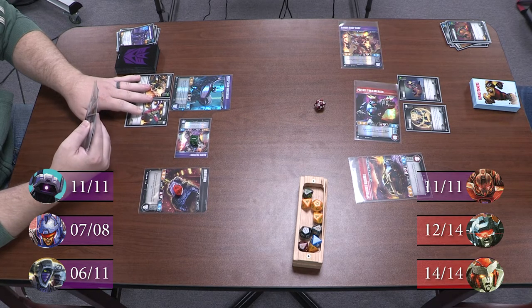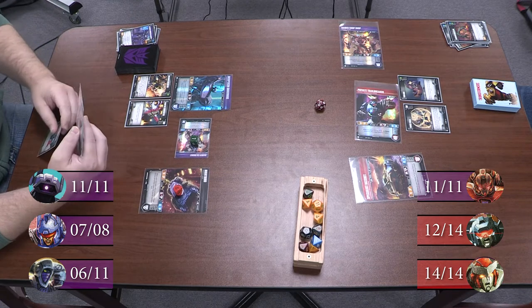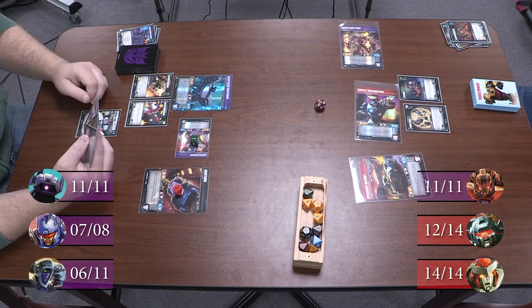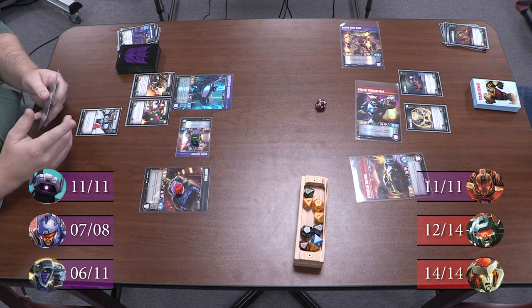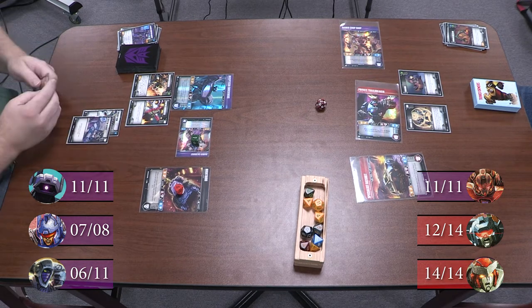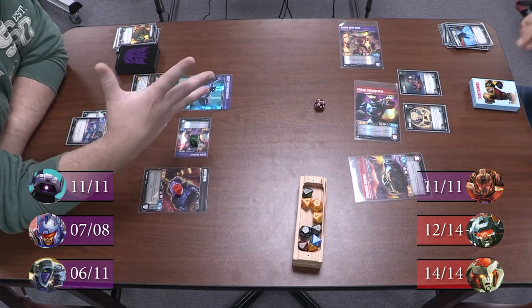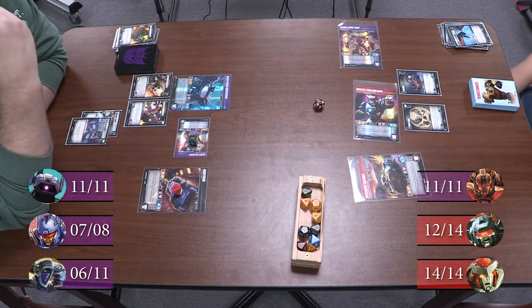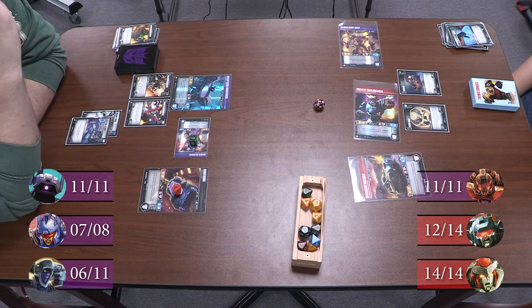I'm going to play a Soldier's Blaster on Shockwave. I'm going to brainstorm. How many cards in your hand? Five. I am going to System Reboot — scrap your hand, so that's five cards. You're going to take five damage onto one of your characters, and you choose the distribution because it's one damage at a time.